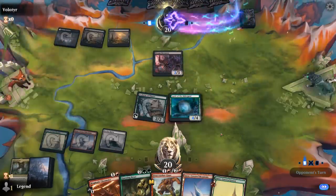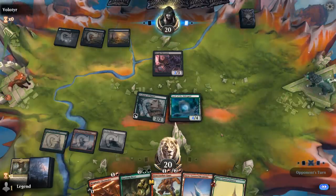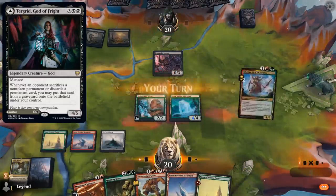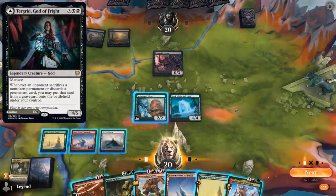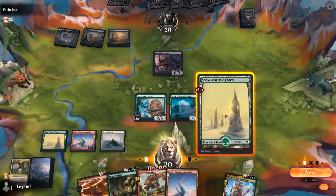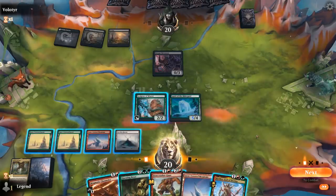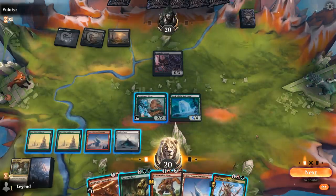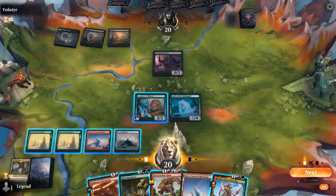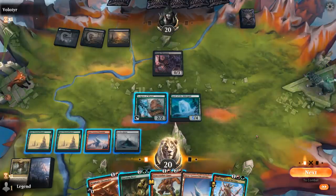Opponent foretells with Dream Devourer but doesn't attack into Spirit. This might be some sort of Turgnit deck. Klothys is a nice pickup. I could attack with Faceless Haven to play around Extinction Event, or we can drop Klothys and then attack with Spirit and Sculptor. If they block Sculptor we can Bonecrusher and finish off Dream Devourer. That seems acceptable.